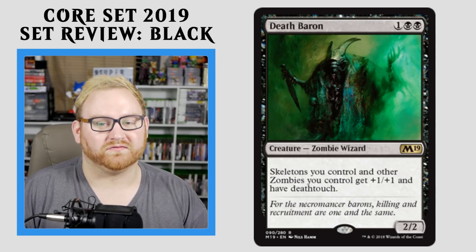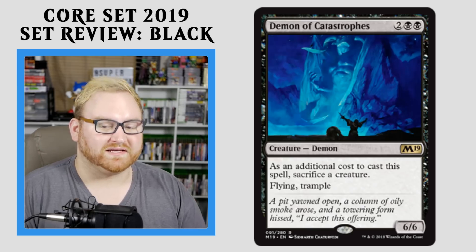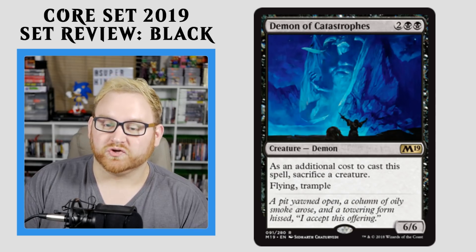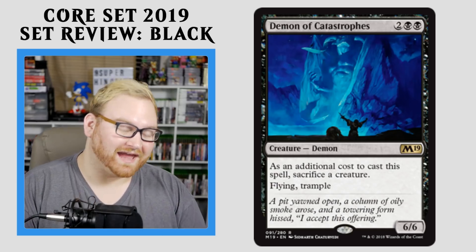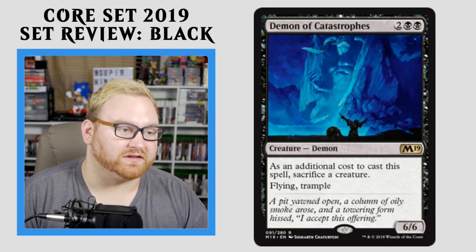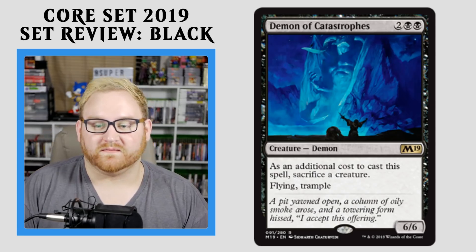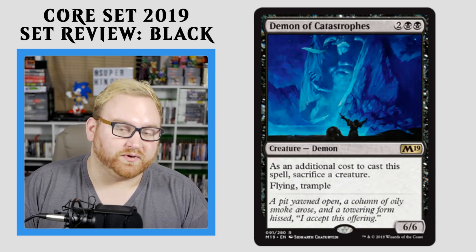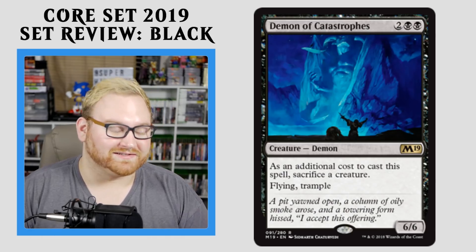This card is going to see play all over every format forever if you're playing a zombie deck. Moving on here, we have Demon of Catastrophe — 4-mana 6/6. As an additional cost to cast this spell, sacrifice a creature. Flying and trample. This card is also super, super good. A 4-mana 6/6 is nothing to sneeze at, it has flying and trample, and all you have to do is sacrifice a creature. I can definitely see a Demon-style deck coming out in the near future for Standard. If you get this as your rare in Draft and Sealed, this card is amazing — a huge bomb on top of your board state. I can't wait to play it in Draft, Sealed, and Standard.